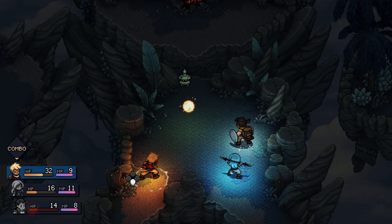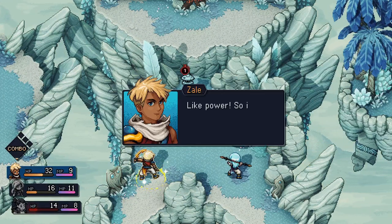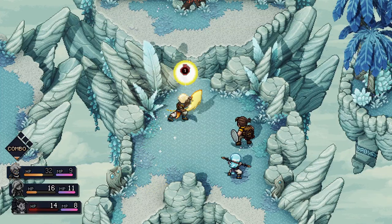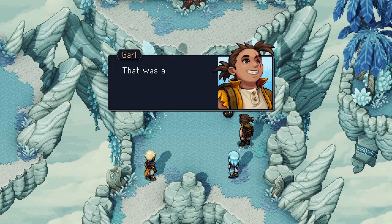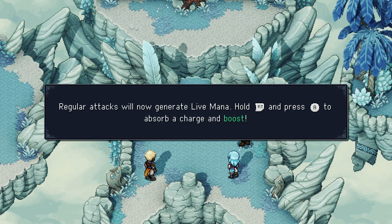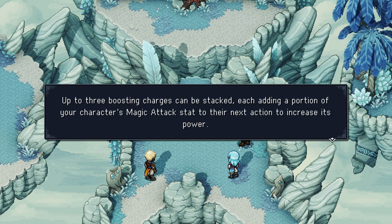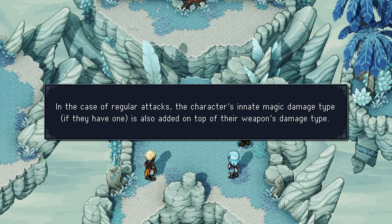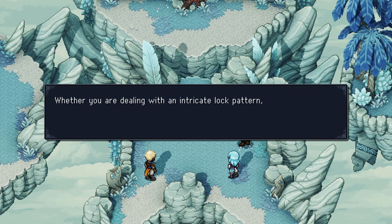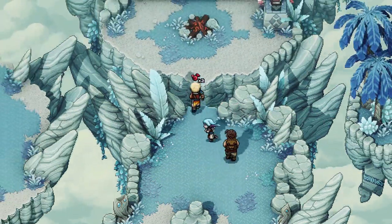Boosting has been unlocked. Regular attacks now generate live mana. Hold RT and press A to absorb a charge and boost. Up to three boosting charges can be stacked, each adding a portion of your character's magic attack stat to their next action to increase its power. In case of regular attacks, a character's innate magic damage type is also added on top of their weapon's damage type. Whether you need to break a lock pattern, make a healing spell count, or deal more damage — remember to boost.